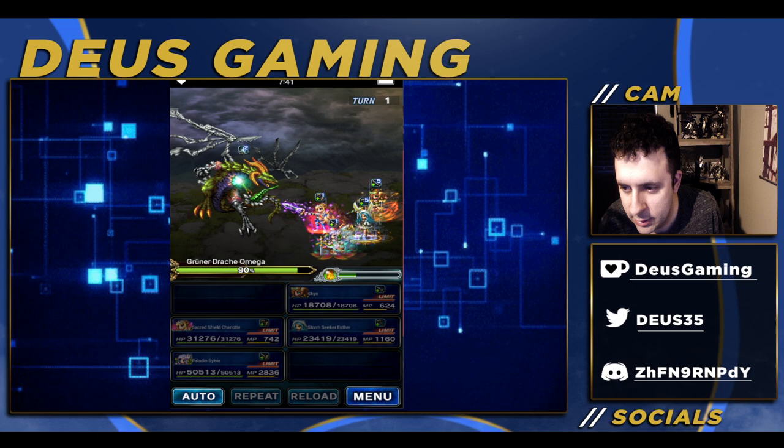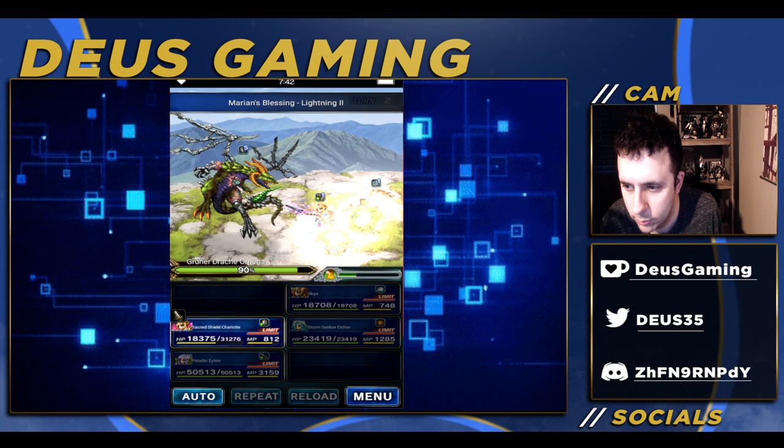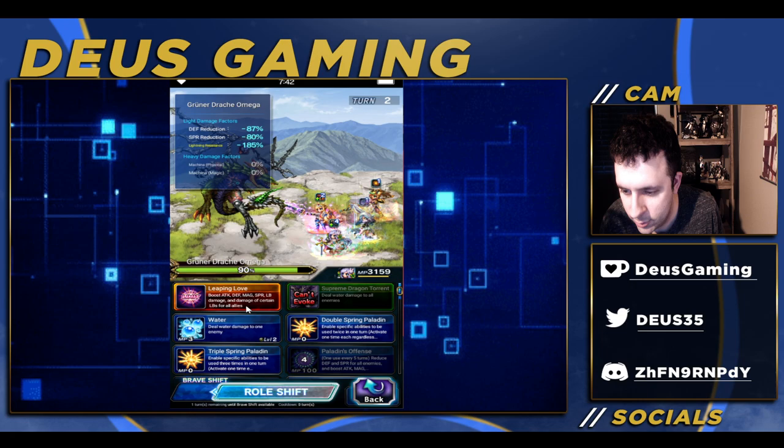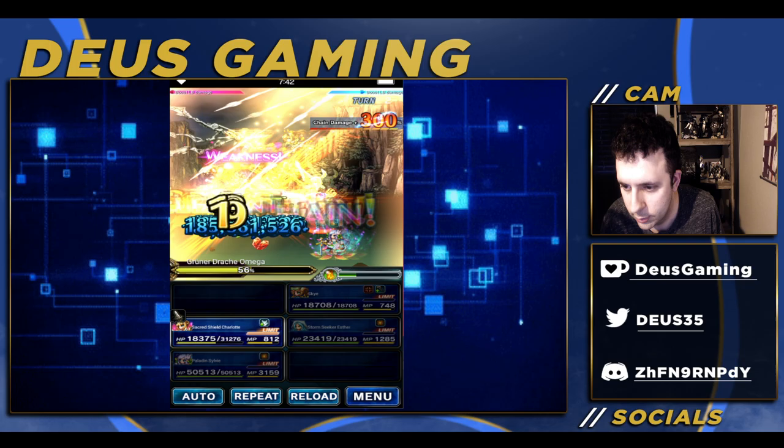We already did 10% damage — pretty decent. Charlotte is going to take quite a bit of a hit, but it's okay. Now we're going to use their LBs — use the Brave Shift LB — and now we can go ahead and get into it.